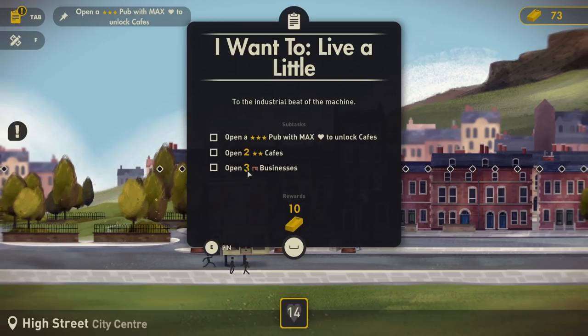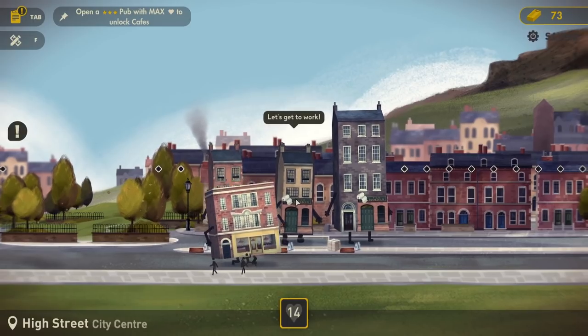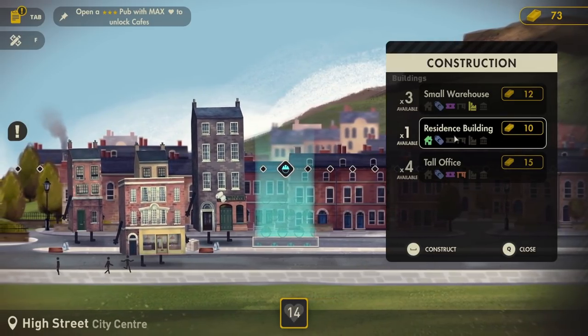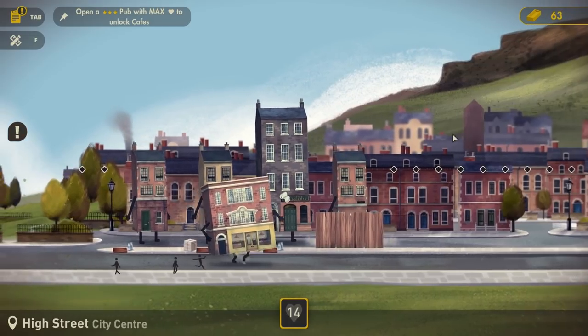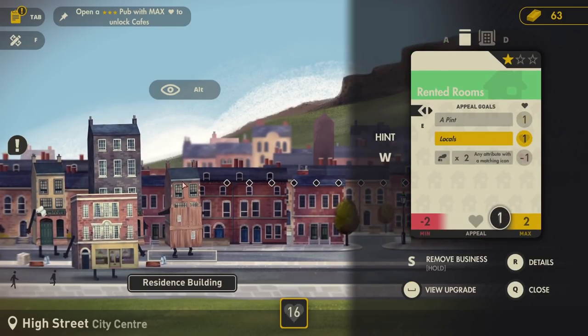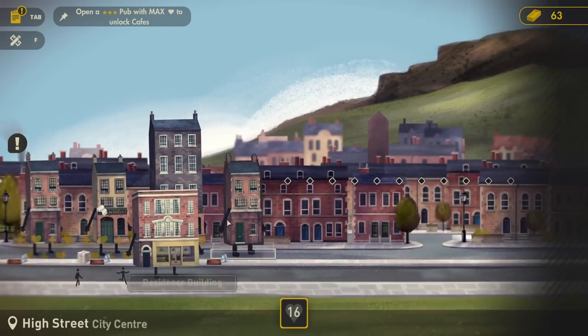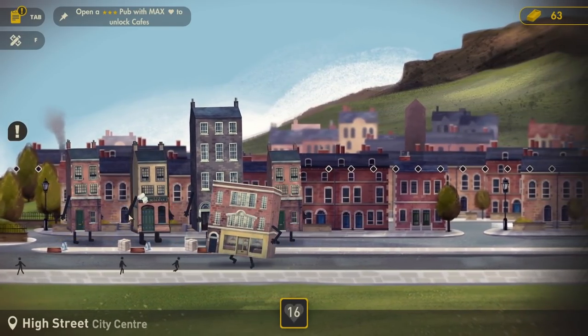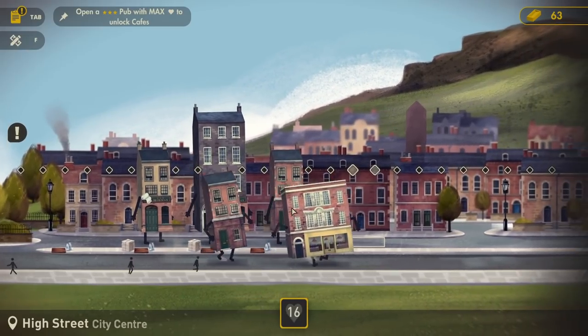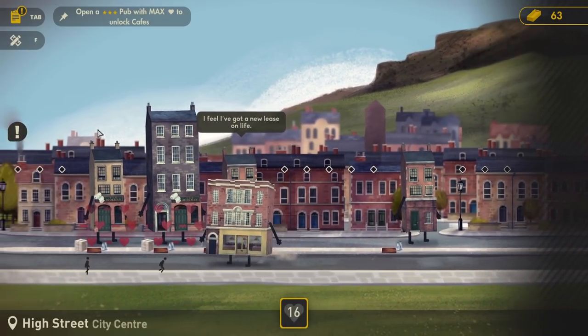So - open a three-star pub with max heart to unlock cafes, open two cafes, and open three businesses. Crikey. 'I want to live a little. The industrial beat of the machine.' Three-star pub, two two-star cafes, and three businesses. That's all got to be around here, has it? Well, let's go over there - we'll have a residence building, we need some more people I think. So pop one of those in - hello residence building, rented rooms, confirm that. So population - we've got people going on now, which is handy. But now we're going to need a pub.